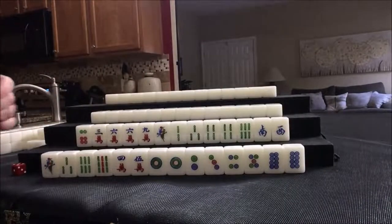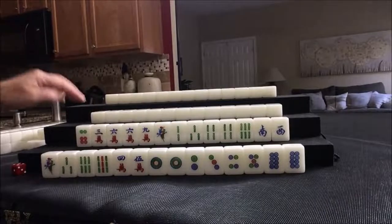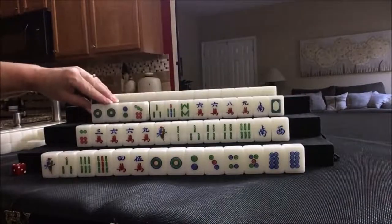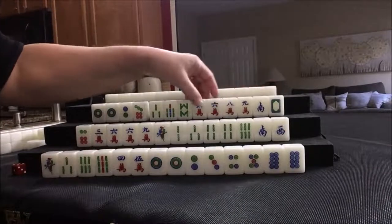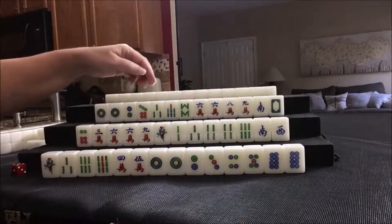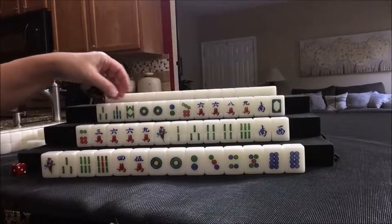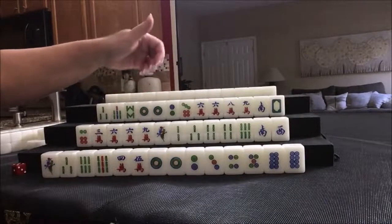Bams with winds and dragons for half flush. I'd probably start by discarding the cracks, holding the pair. Let's see what we can do for player three, also known as West. Four dots including a pair, three bams, four cracks including a pair, a single south wind and a single white dragon. They're in a similar situation. I would hold the pairs and discard the bams. We need to get to three fawn. Half flush is three fawn, and so is all pung — you can mix suits with all pung. So let's discard bams, see if either dots or cracks come in, and if we pair up in either suit, we could play all pung.